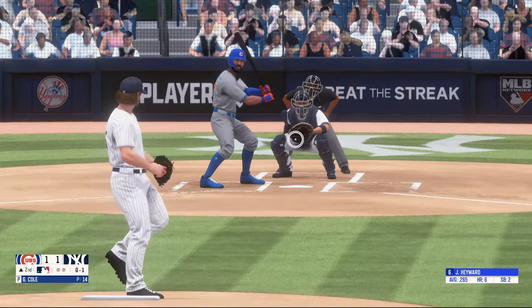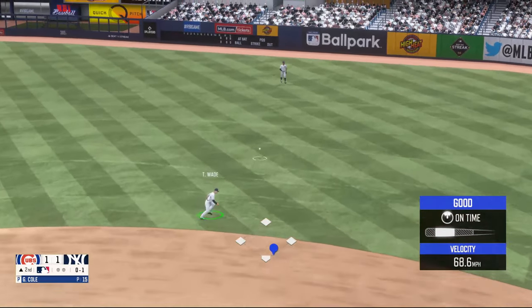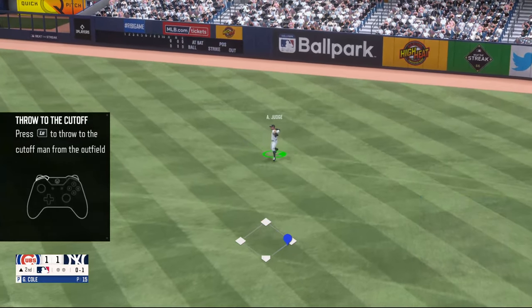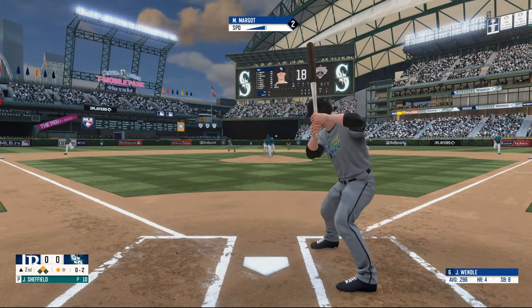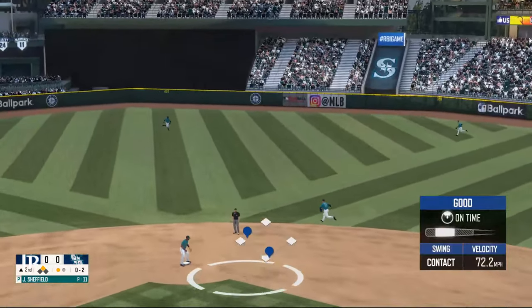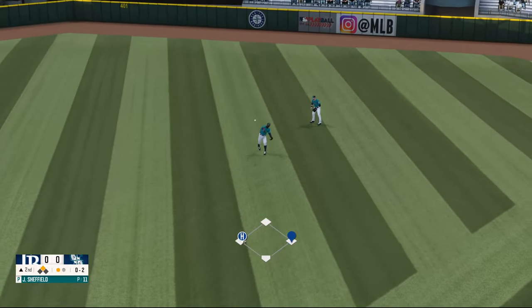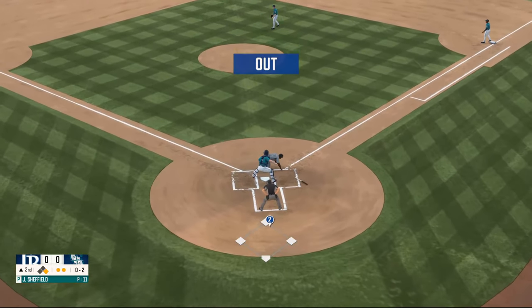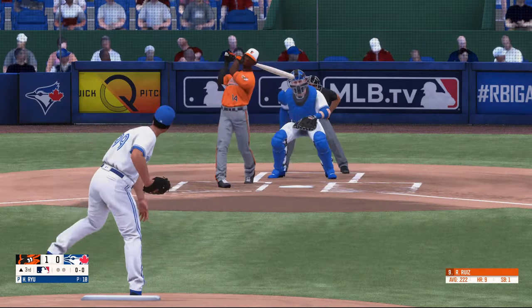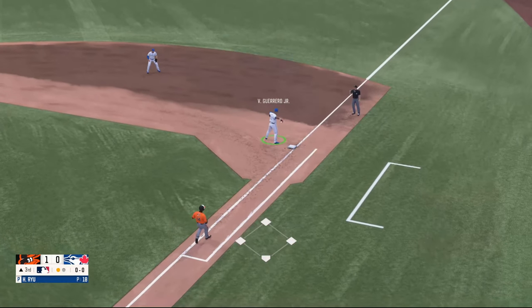The best part of RBI Baseball 21 is clearly how the game looks. Player models are impressive and the stadiums look great. The new progressive day-night cycle adds to the real-life feel of the game, and it's a really nice transition when you go from sunny afternoon skies to a setting sun at dusk. Everything from the shadows on the field to how things look around the stands offers a nice broadcast-like touch. Unfortunately, the drawbacks take away from any positivity this game offers.